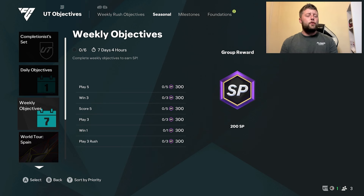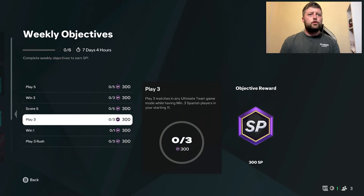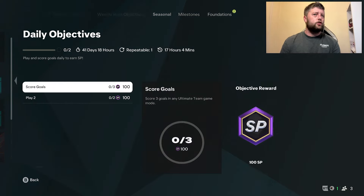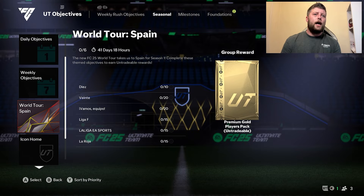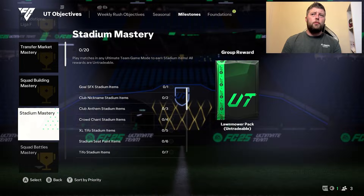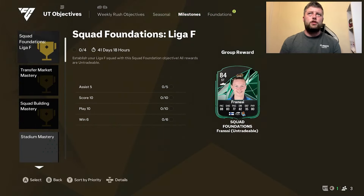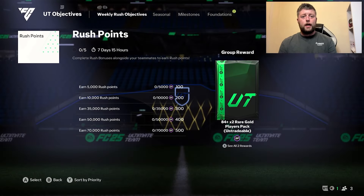The exact same way that we normally do when it comes to weekly and daily objectives. Here we've got play 5, win 3, score 5, play 3 and play 3 rush. We've then obviously got the daily, which is score goals - 3 of them - and play in 2 matches. We also then have the icon home and away kit, which is going to be another extra boost. When it comes to the milestones and foundations, there's not going to be anything there.